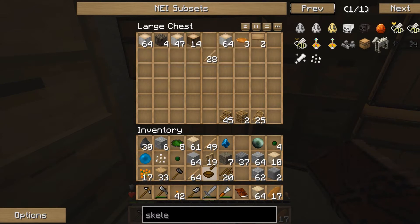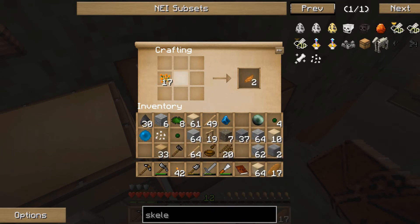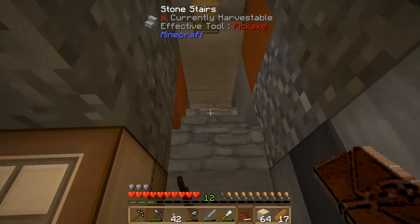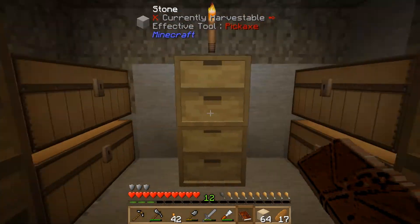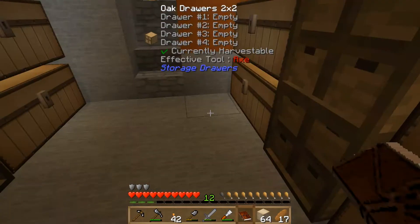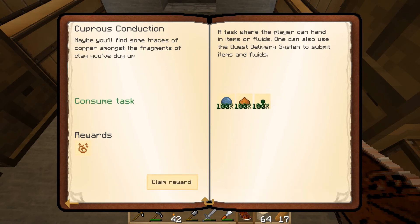We've got enough plants — 16 it wanted, yes. Grab our bowl and pestle and mortar, turn those into petals, get 16 of them, then pop that in the pestle and mortar to get our orange powder. Then grab our clay — I thought I had more but apparently not. Found it! Manually submit — and let's claim our essence of copper.